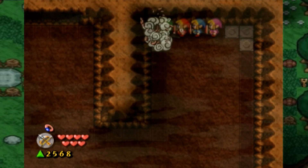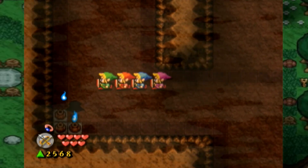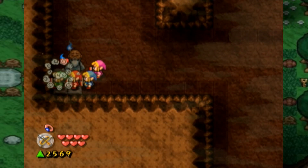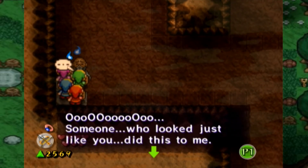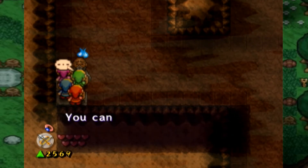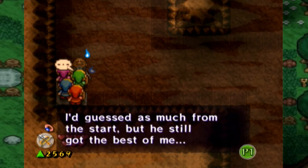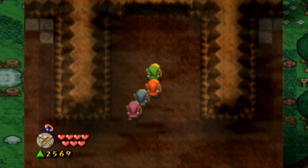Grab some stuff over here. I forgot you can actually move a lot faster doing that. What do you gotta say, dude? Someone who'd look just like you did this to me. If you're looking to defeat him, check his tunic. You can't hit him if you're not wearing the same color. It's common sense! I'd guessed as much from the start, but he still got the best of me. Wouldn't that be awful.